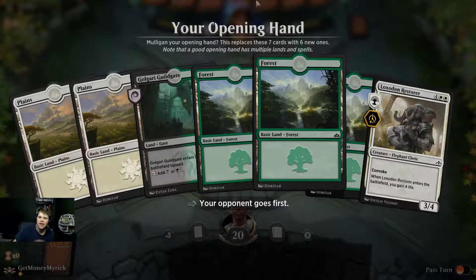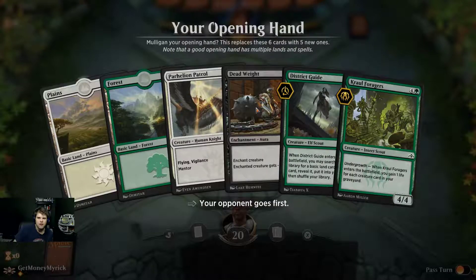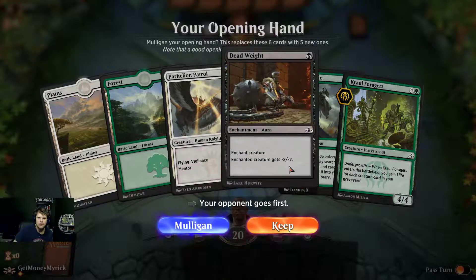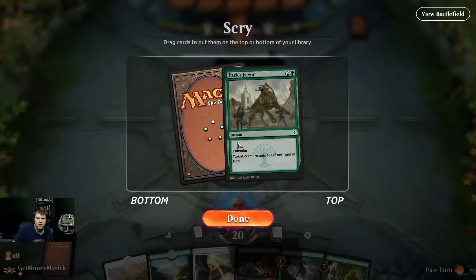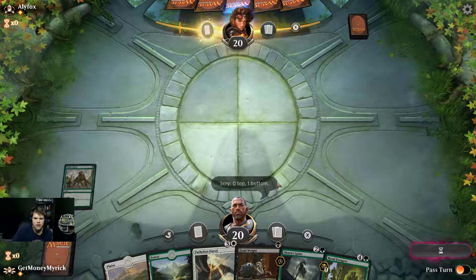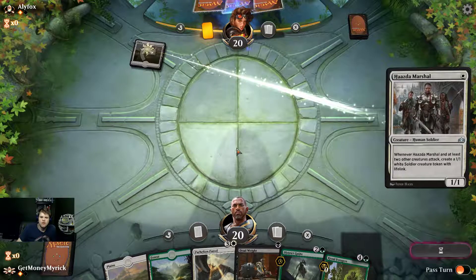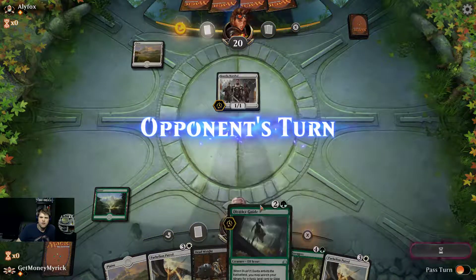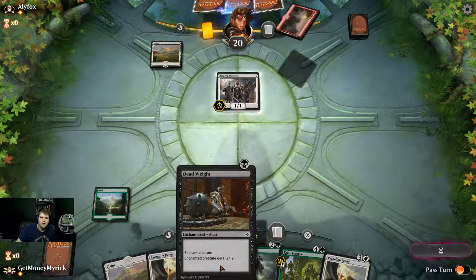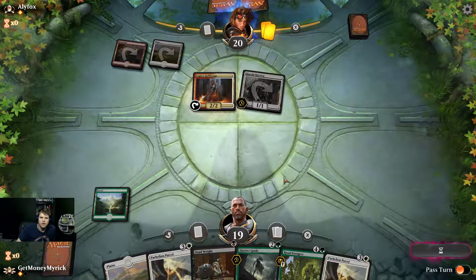Come on, please win. I want to get those three wins and get our gems back. We actually do have a mulligan — it's just too slow. We're going to keep this. The District Guide, if we can draw another land, will help us get our Deadweight in play. We really want a land, preferably a guild gate, where we can play this turn. We just need a land on turn three, play our District Guide, get our Golgari Guild Gate, cast Deadweight, trade off, get the Crossbowmaster, get the parking lot under control.